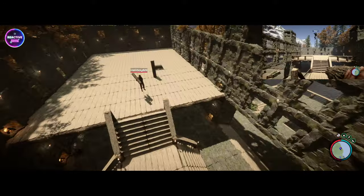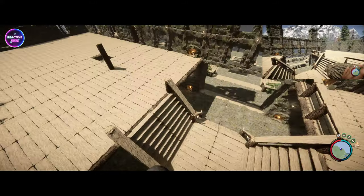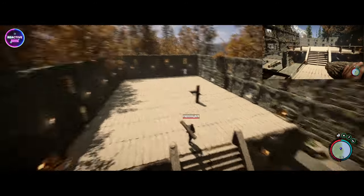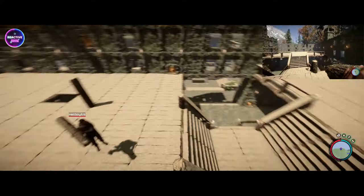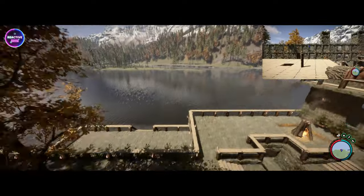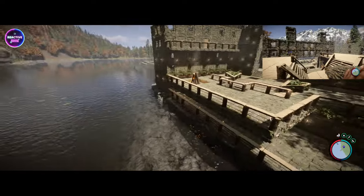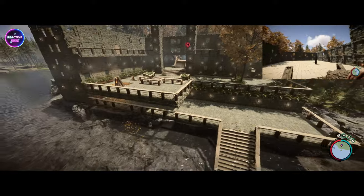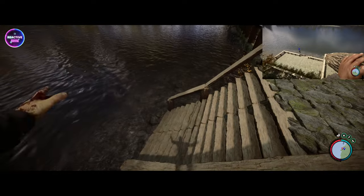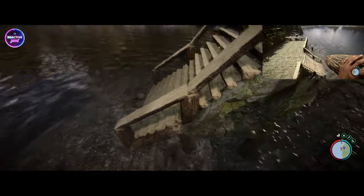We've got a bit of scaffolding we've got to put up, and we're probably going to have to tear down all the railings, unfortunately. They're all going to have to come down if we're going to put the scaffolding in. Once we do that, James is going to start building up the roof, possibly the fireplace, and I want to start doing a dock, or a marina, or a jetty — whatever you want to call it. That's going to be coming at the back here.